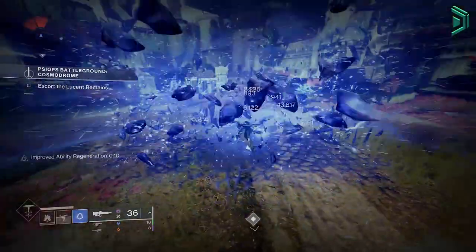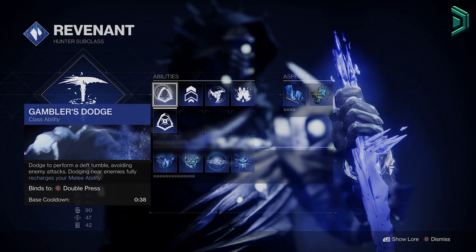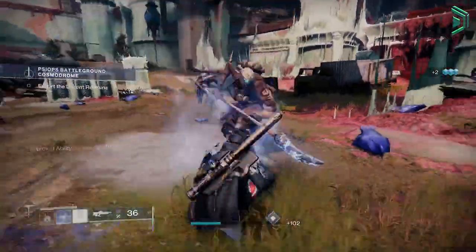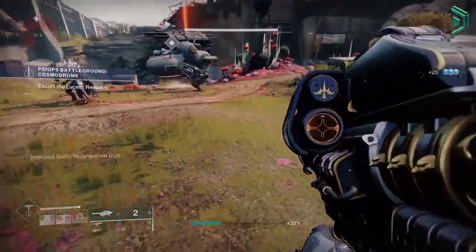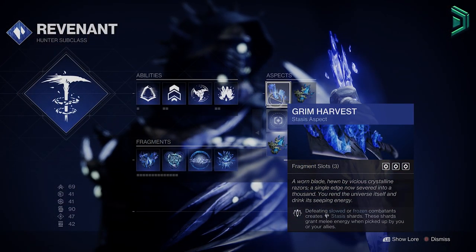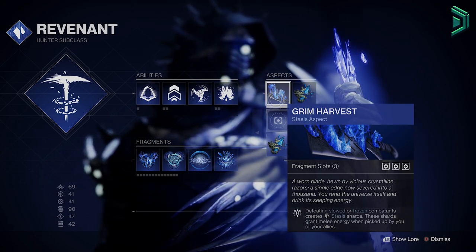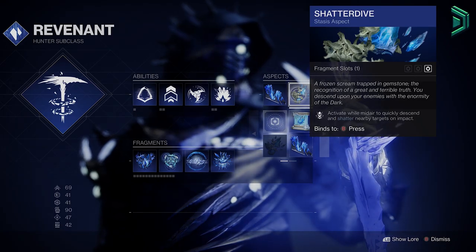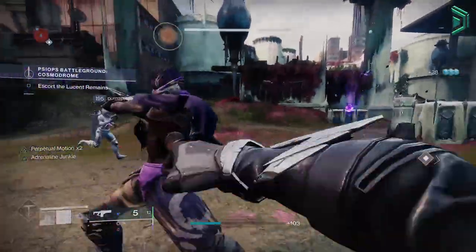As this is a Stasis build, we'll run the Stasis subclass. I'd use Gambler's Dodge to get our melee back when dodging near an enemy, along with the Stasis wall grenade, since this is what the build is mostly built around for freezing and shattering adds — amazing for ad clearing in large groups. The aspects you'll want are Grim Harvest, where defeating a slowed or frozen combatant creates stasis shards that when picked up grant melee energy, and this gives two fragment slots. The second aspect is Shattered Dive so you can quickly shatter those crystals. You can also use this with an Eager's Edge sword to traverse the map in seconds.